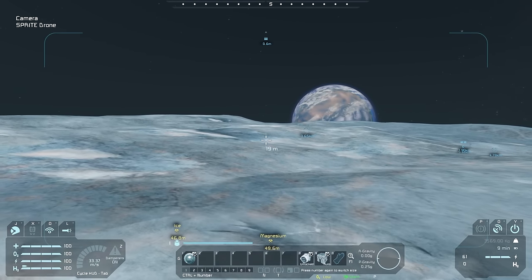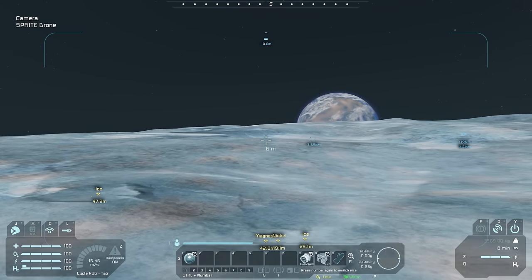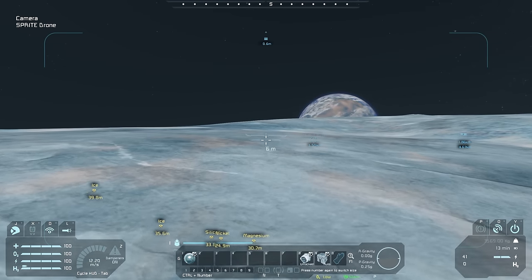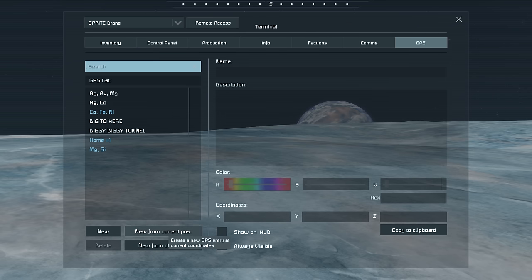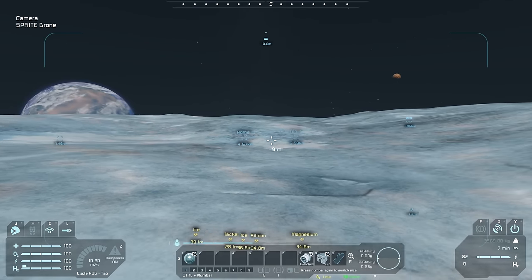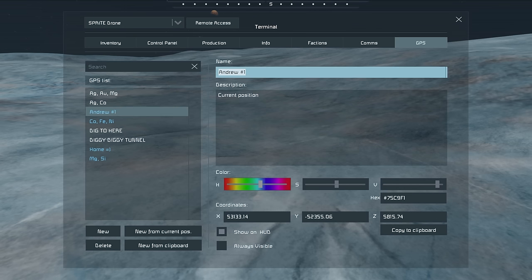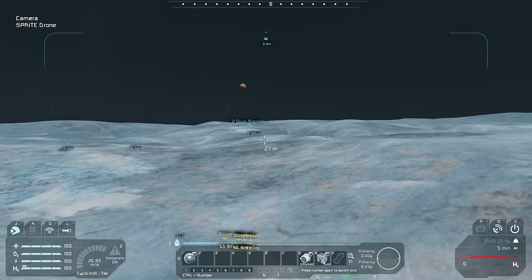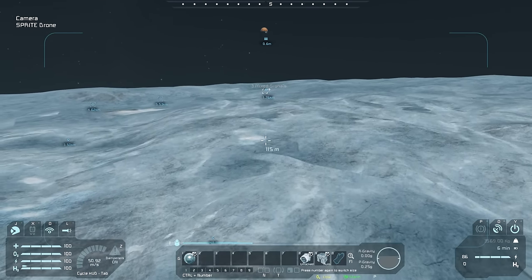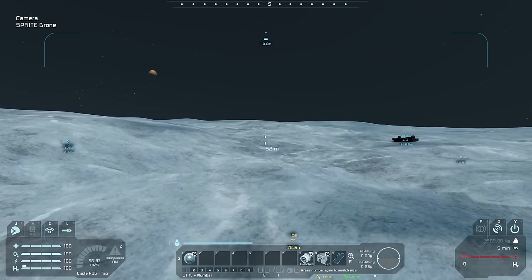This one right here looks promising — look at all those splotches of orange. That is definitely going to be something. Maybe some iron would be nice. Okay, magnesium is good — we need that for our ammo. Let's check it out further. Looks like we've got some nickel as well — we're always running low on nickel — and we've got some silicon too. Let me mark this from my coordinates. I'll call this 'PAM Magnesium Nickel Silicon' so we know where it is. Only 1.84 away — that's pretty good.